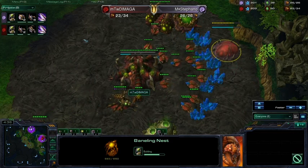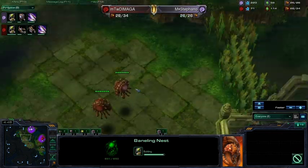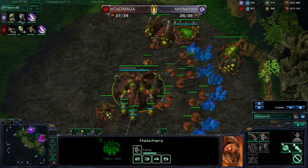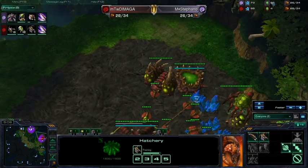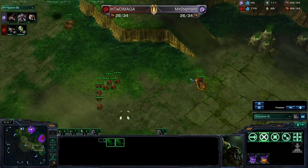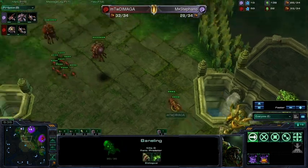Baneling Nest is going down for Dimaga, slightly earlier than Baneling Nest for Stefano. We will probably see Ling and Baneling micro against one another. He's going down and he's a little bit supply blocked there for a while. We see some Banelings morphing — these are defensive Banelings, we call them. That is kind of sloppy as well to leave some Banelings there. You can attack them with some Zerglings to get some free hits on the Banelings.